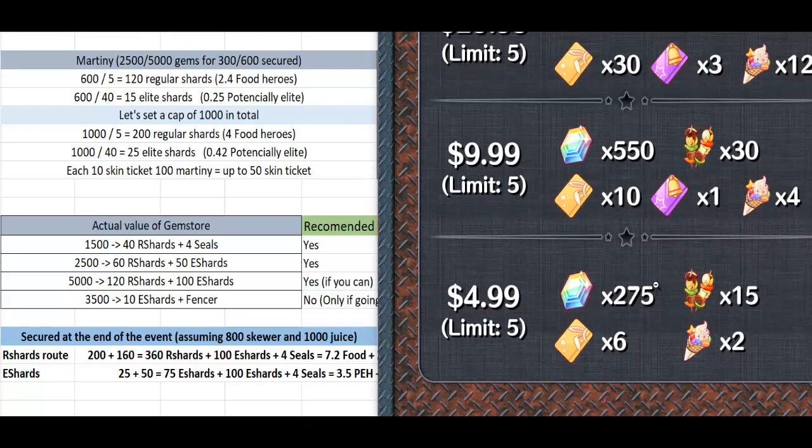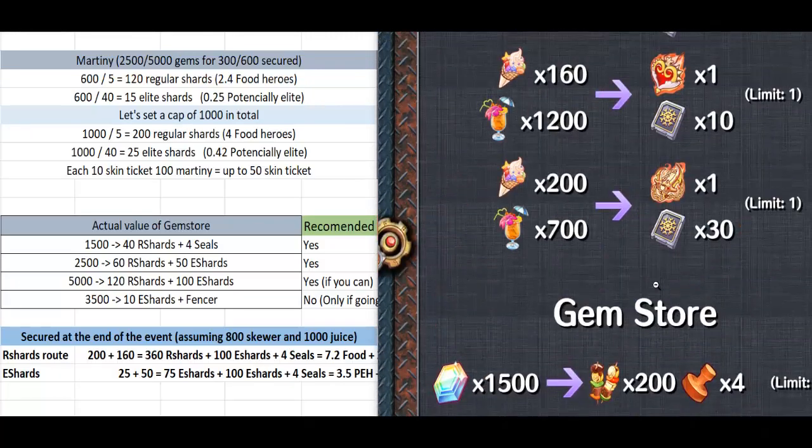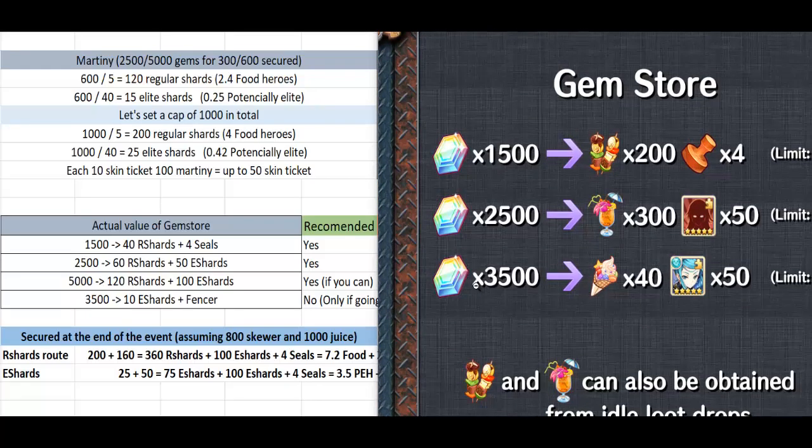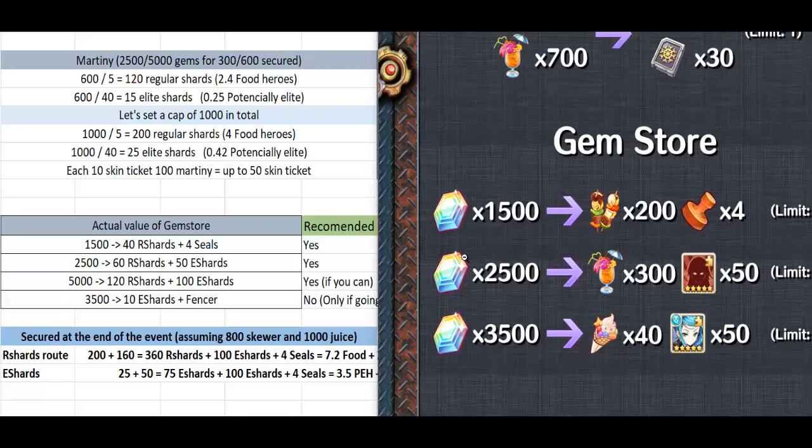If you want the ice cream so you can get the Fenrir or the Antique, and you are doing 3 to 4 rounds, you can start thinking about buying this one. If not, skip it. But these two items are the ones that really give value to the event. I've told you already this event is fine, but right now I think it's great - a great event. And why? Well, we are going to see, starting with the Martinis.